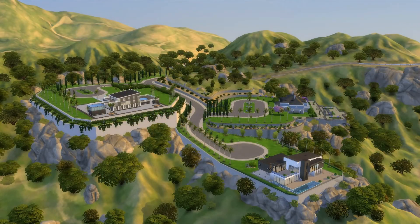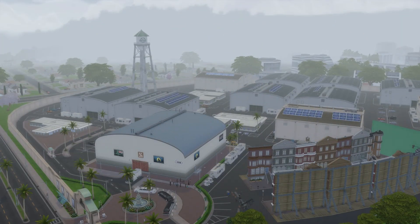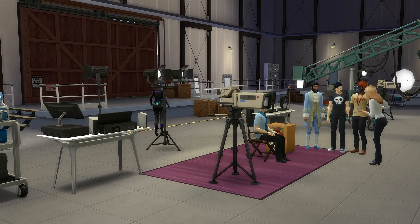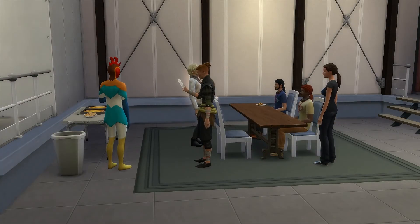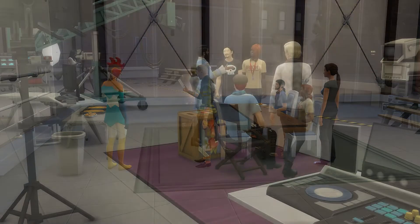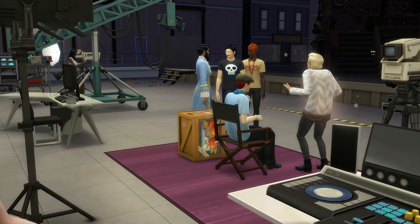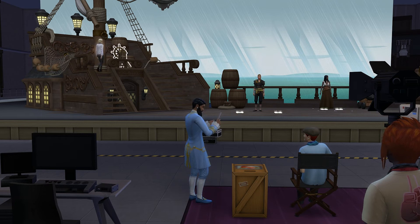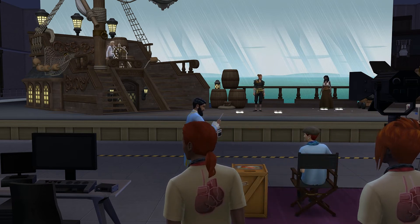We're going to visit the Plumbob Studio. So if you are an actor, you can go to this lot. You have to do auditions — it is a whole active career. You are here before preparing to go on set and do your scene, and I think it looks so good. I really love it and I have been playing a bit with it. It's a really good active career. I'm so glad we got a fourth one, because before we only had three that came with Get to Work.